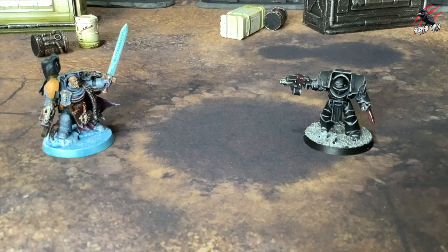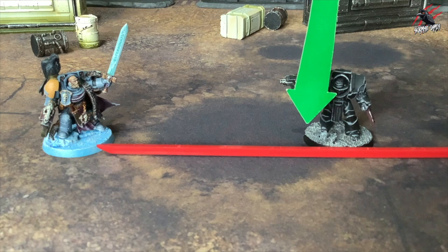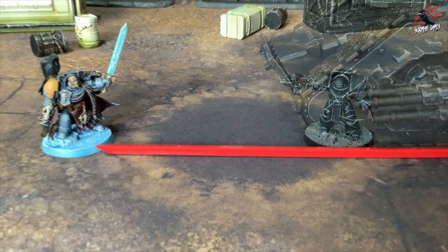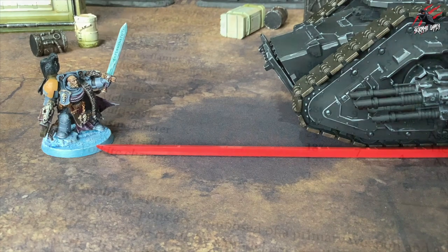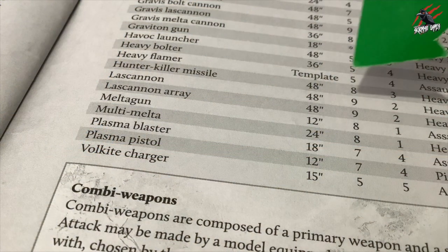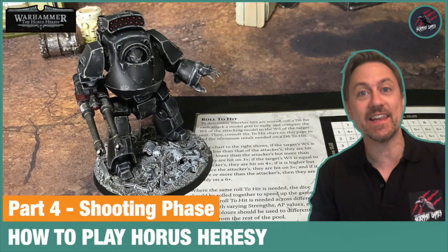As well as being in line of sight, many rules will call for models to be in range. To be within range of any given point or model, any part of the base of the model — or hull in the case of vehicles — must be within the number of inches stated by the rule in question.